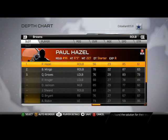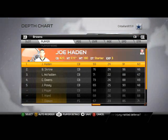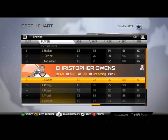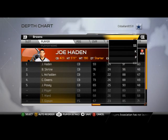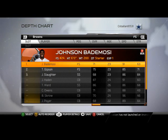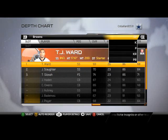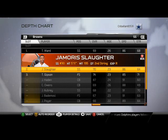Corners, we have Joe Hayden and Buster Skyreen — pretty fast corners for the Browns. Make sure you set the backups: McFadden, Owens, and Posey. For the safeties, definitely make sure you do the backups here. I've got Johnson and Batamosi at free safety with that 91 speed, and then Gibson and Slaughter backing him up. Strong safety, same thing — TJ Ward's going to start, with Slaughter and Gibson backing them up.